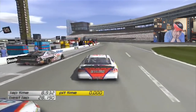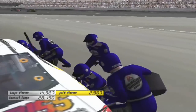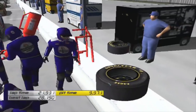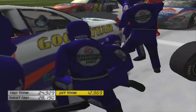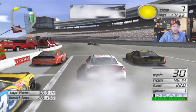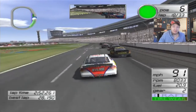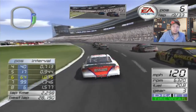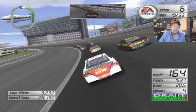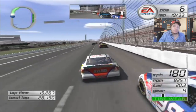15.3 seconds — the pit crew did exactly what they needed to, and we actually lose spots on pit road. We're in sixth. Well, that's a little bit annoying. We had a stupid logjam on pit road. Looks like Gordon's the leader, Rudd's second, Kurt Busch third. Thankfully, because of those pit road shenanigans, it didn't actually damage the car in any way.